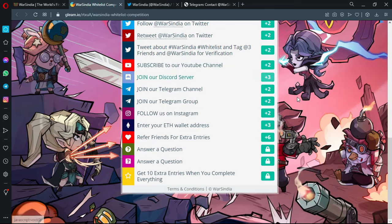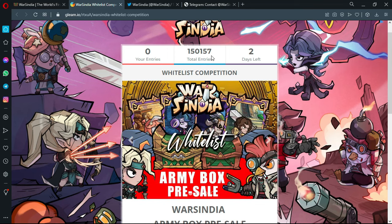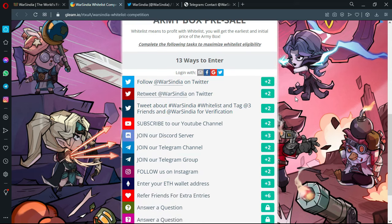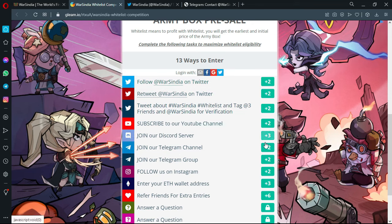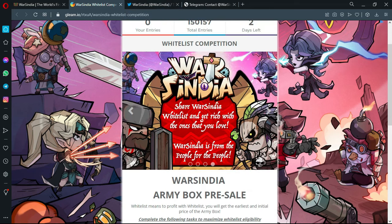The whitelist competition has over 115,000 total entries, which is really high — and when I was preparing this video it was at 148,000, so you can imagine how fast the numbers are growing and how much hype is building. You might as well be part of it. There are 30 ways to enter with simple tasks: follow their account on Twitter, retweet Cindia, and you can also participate in the army box presale, which is only available for whitelist competition winners.